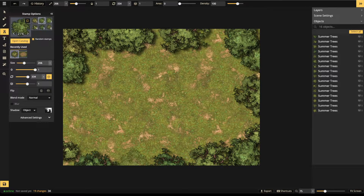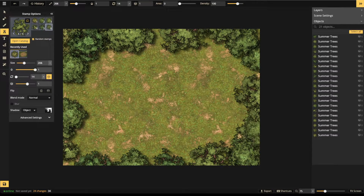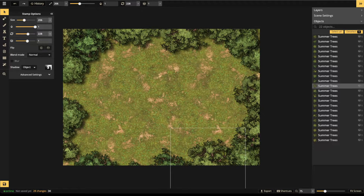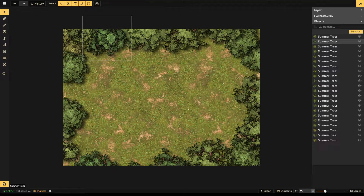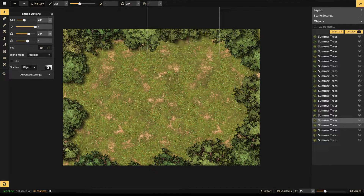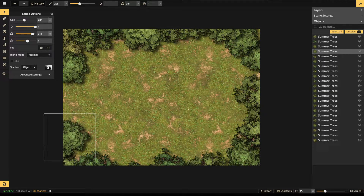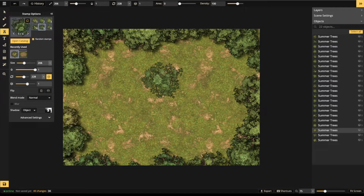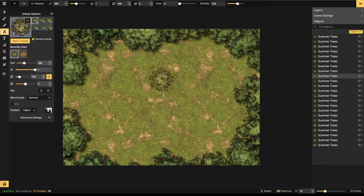I'll place trees with single clicks to create a nice oval frame with an opening where there'll be a path leading into the glade. You don't want the frame to be too rigid — avoid perfectly lined-up trees since that doesn't look realistic. Trees are going to be dispersed and random, so move some around so there's no straight line. Create a little bit of an entrance so you know where your players are walking.